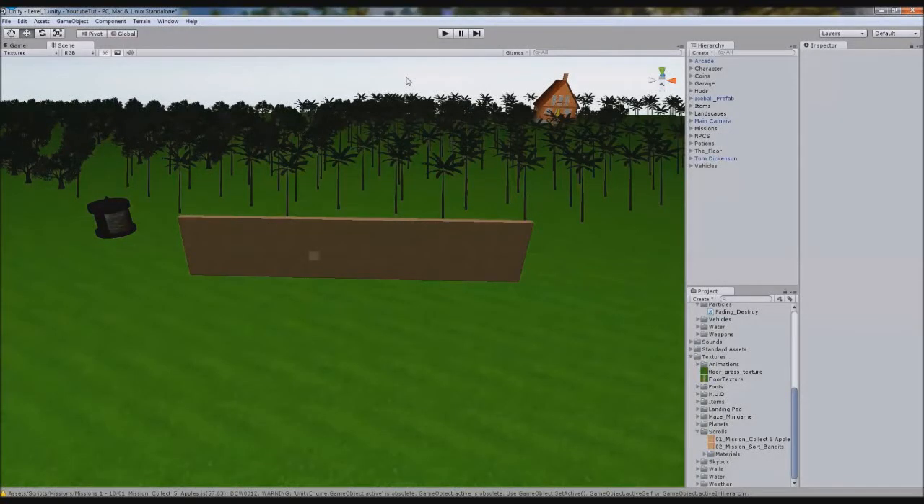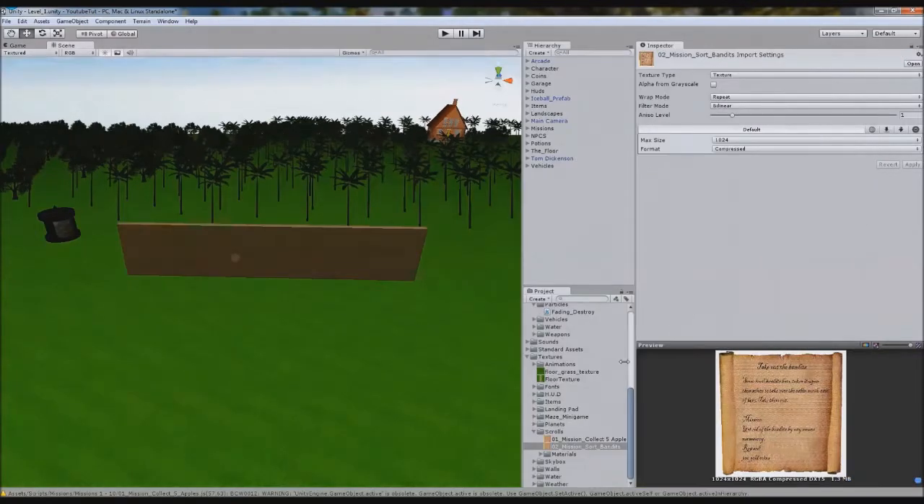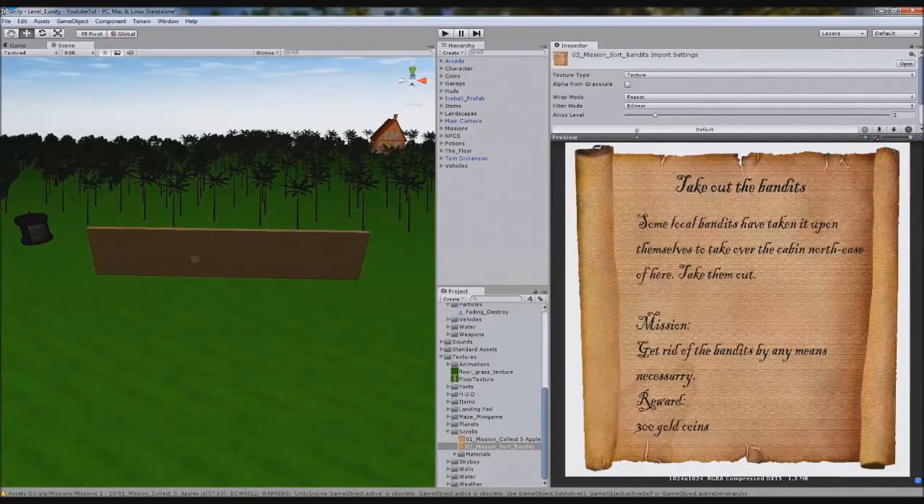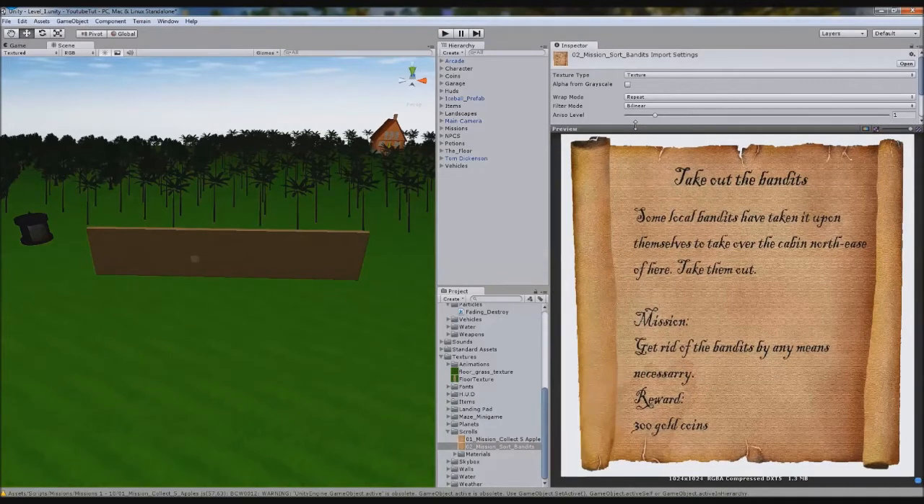Hello and welcome to a new Unity 3D tutorial. In this tutorial we're going to create a new mission called Sort Bandits. It's going to show you how to check when multiple enemies are dead. So say we shoot five enemies — mission complete.